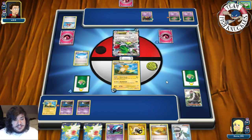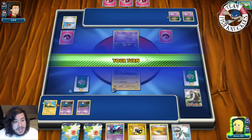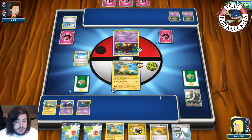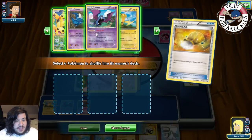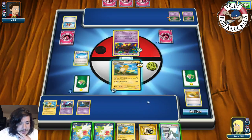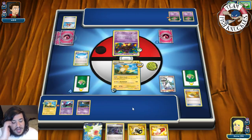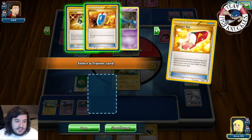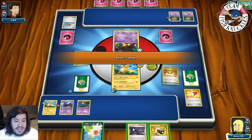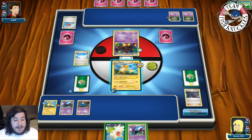This is looking great for us. On our turn we put 20 damage on Mew with Muscle Band. We use Sacred Ash to shuffle four Pokémon back into the deck. We play N to draw four cards and shuffle our opponent's hand. We get a Trainer's Mail and a Hex Maniac. We look at the top four cards and grab an Ultra Ball. With the Ultra Ball we discard Hex Maniac and Enhanced Hammer to grab another Golbat.